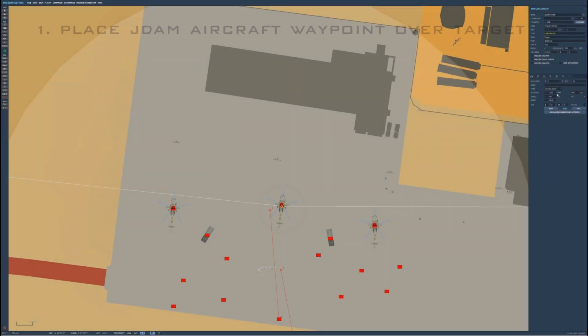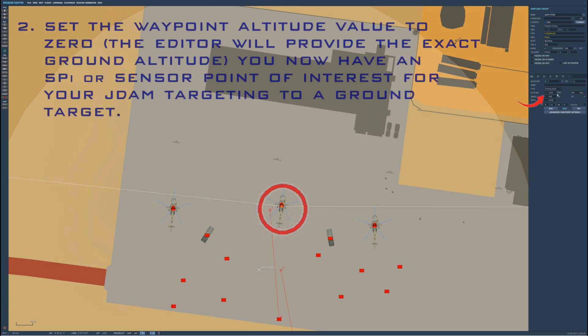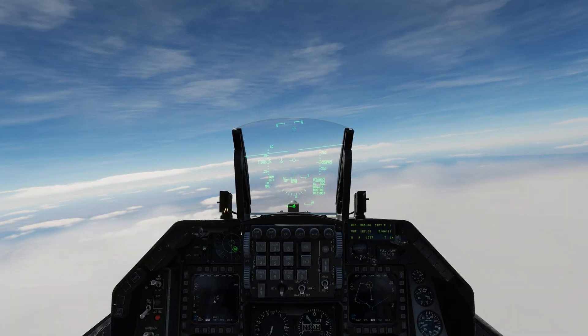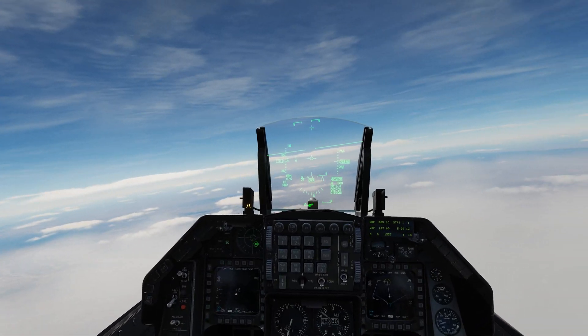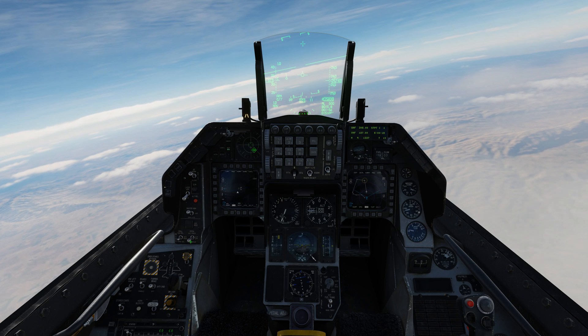DCS waypoint targeting sensor points of interest for the JDAMs. We're going to place our waypoint right over the target, a helicopter, and then set our waypoint altitude to zero. And that's it — we've got a JDAM target right on waypoint 2.